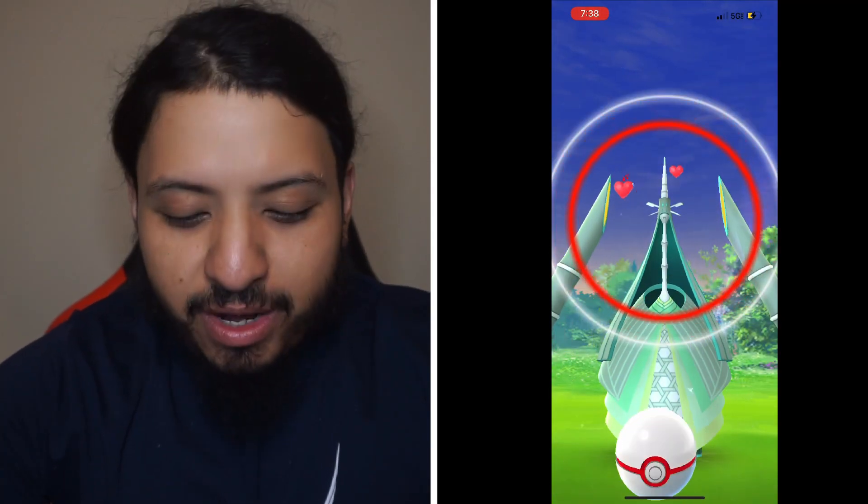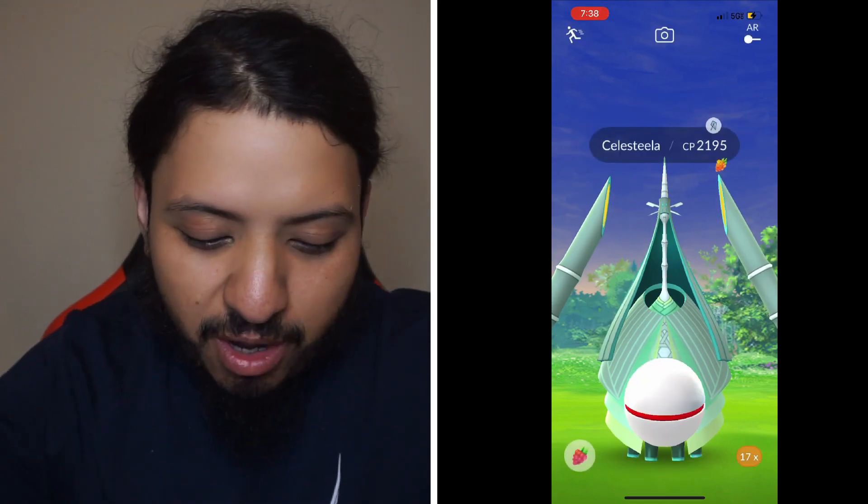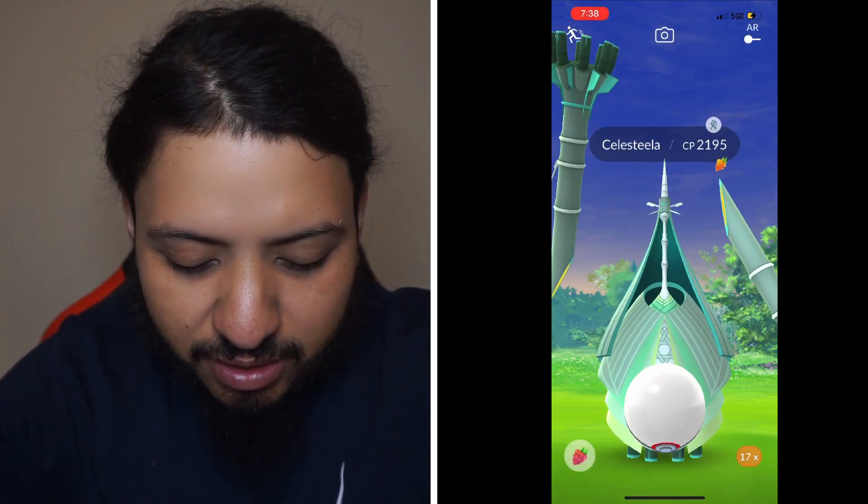What's going on YouTube? Today we're going to do the how-to hit excellent throws on Sila Stila. Sila Stila is available on Raids right now. You see I make the circle a little bit bigger than its face and then wait for it to attack.